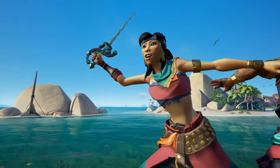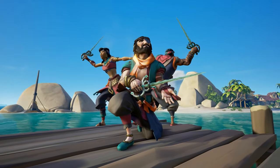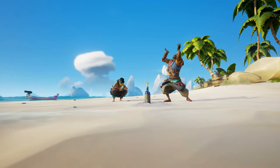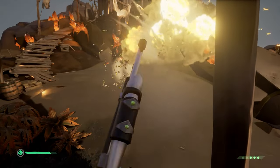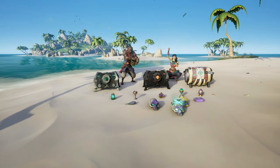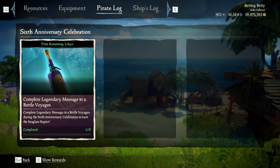Next is the Sea Glass Rapier. This is awarded to players who complete a certain amount of legendary bottle voyages. Legendary bottle voyages are basically message-in-a-bottle voyages that come from a special kind of bottle. These bottles can presumably be found anywhere normal message-in-a-bottle bottles can, so around coastlines and in shipwrecks. If you get one, it'll give you an Athena Quest, and that Athena Quest will lead you to Athena Loot. Complete 8 of these and you will get the Sea Glass Rapier.